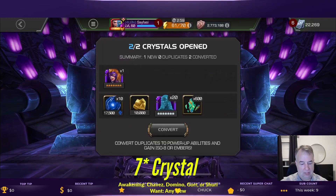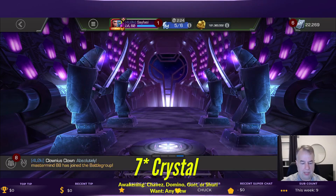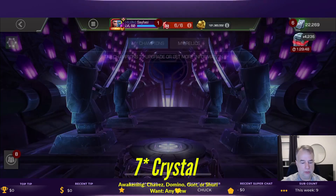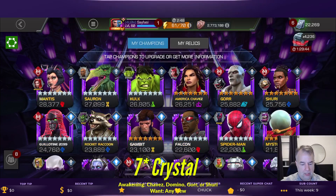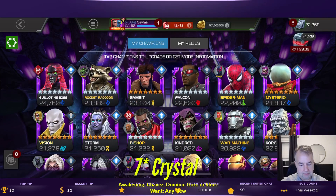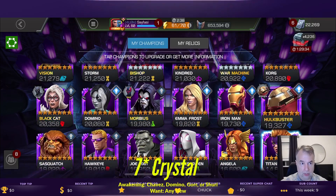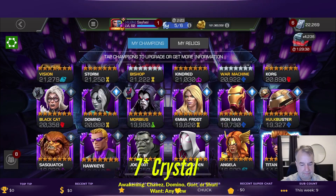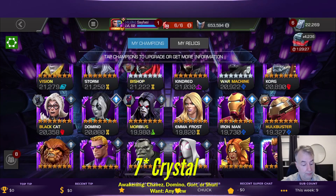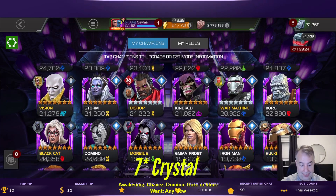We did get ourselves a new Titania. She may be the one-to-two gem candidate. In the seven-stars it comes down to Bishop — I think I've got the items for that — the mystic Titania, or Hulkbuster. I just formed the fourth Hulkbuster so we don't need to use the one-to-two there. Black Cat wouldn't be bad either.